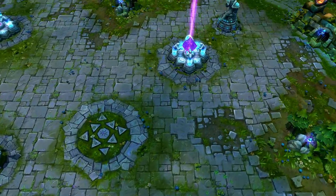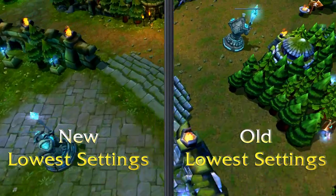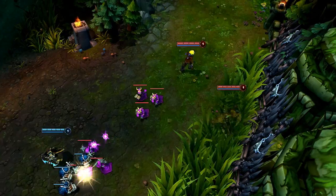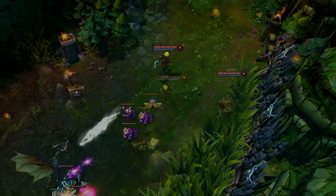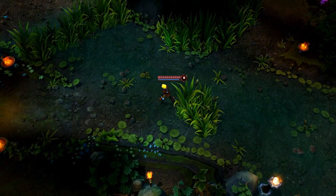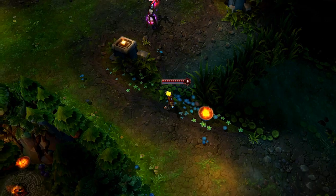We're updating the look of Summoner's Rift. While we're hoping all of our players will like the new look of the map, the update is even more significant for players who use low or very low settings. In addition to the new look, most players will see better frame rates on the map, especially on low settings. It will completely depend on your computer and settings, but we've seen as much as double the old frame rate.